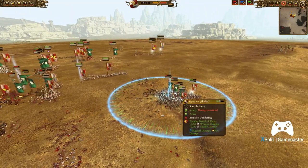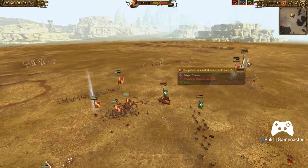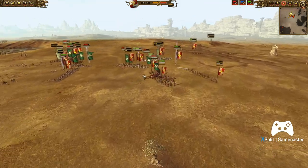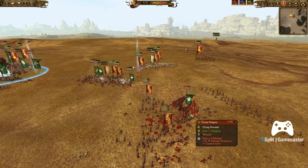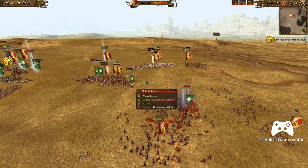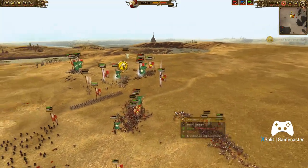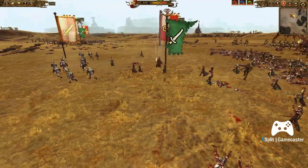Over here you can see Flaming Sword of Rune being dropped, giving these guys fire damage, hoping to swing this side of the fight in their favor. The Tempelhof Luminarch needs to be turned around and start firing at these Forest Dragons. But with so many ranged units here, it's hard for the Forest Dragon to just sit down and target one. These guys are actually shooting at the Wild Riders, which is probably a good move for the late game. The Temple Hall of Luminarch is still not turned around — definitely a lot of micro going on. You can see these Wardancers have pushed through and are chasing some routing units.